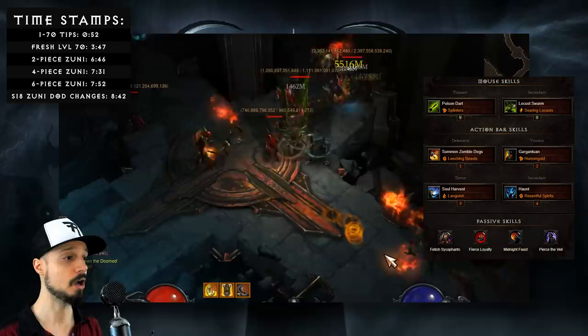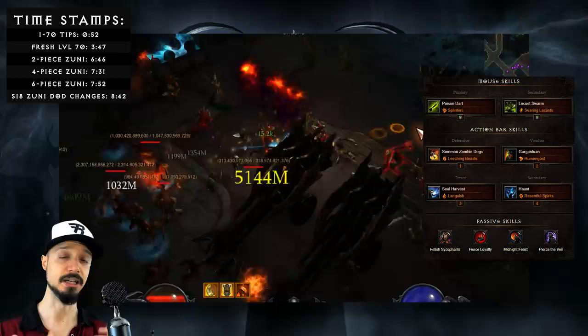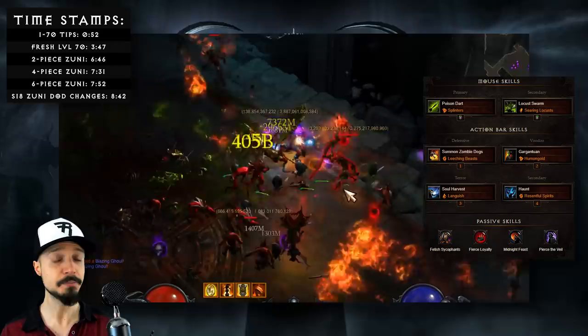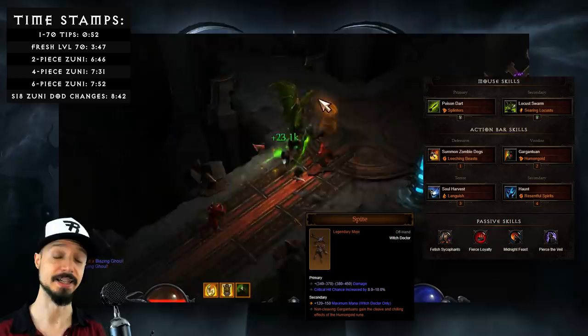Next we're taking Zombie Dogs Leeching Beasts. These will contribute a little bit of damage, but also help our survivability by serving as meat shields and adding life per hit. Our heavier hitter when it comes to pets will be Gargantuan Humongoid. Humongoid is a mandatory rune on Gargantuan because it grants the Gargantuan the ability to cleave — to hit multiple enemies at once. However, newly buffed in Patch 2.6.6 is the craftable mojo Spite, and this item grants all Gargantuans the cleave ability. If you do get Spite, feel free to select a different rune, for instance Restless Giant.